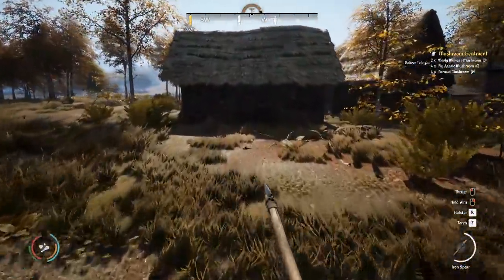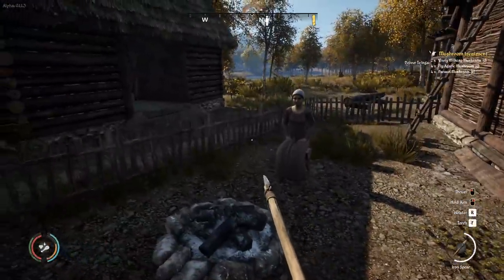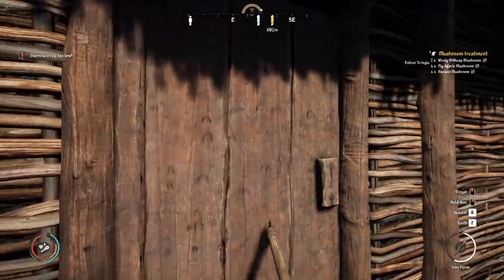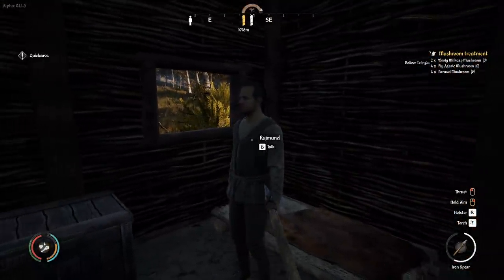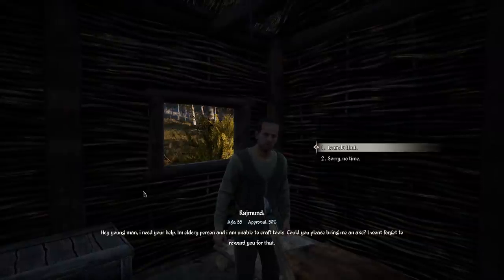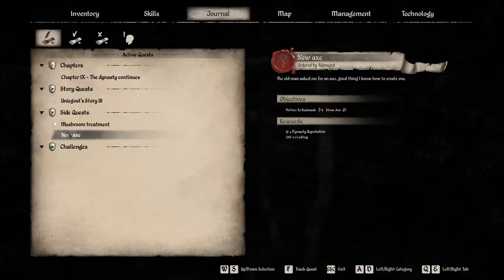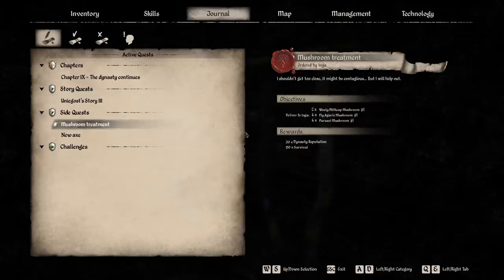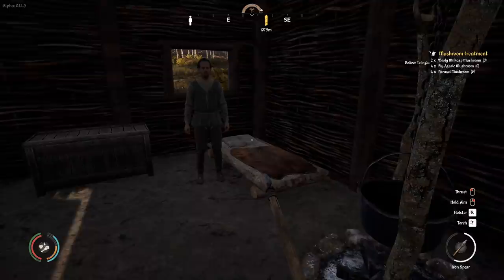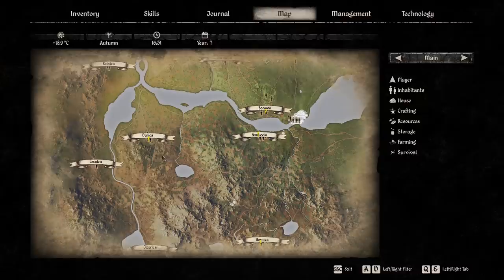Here we are at the unnamed town — it does have a name from the digital supporter pack but I don't remember what it was. I need to hurry up, it's going to be nighttime soon and I'll fail these quests. Quick save. An elderly NPC asks me to bring an axe since they can't craft tools. The reward is 250 crafting XP — the mushroom treatment also gives 150 to survival which is really why I want to do it. Three stone axes, I can do that. Here are the axes you wanted.